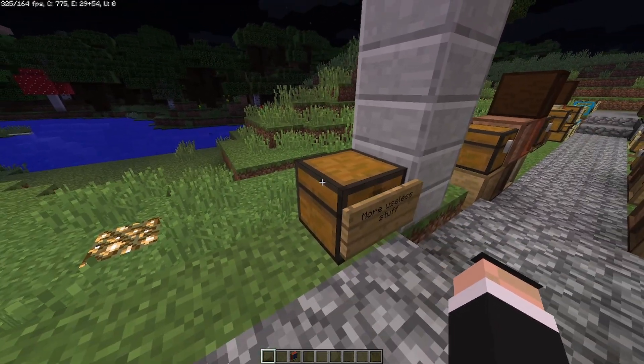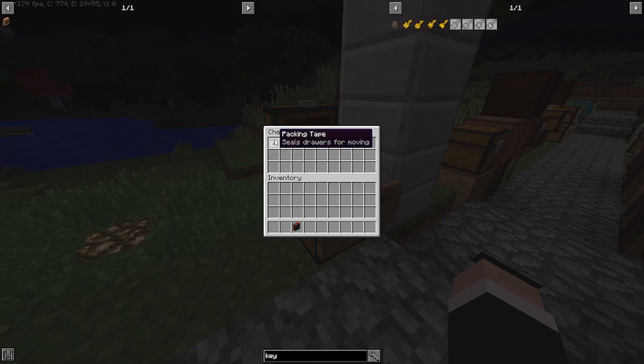The downgrader reduces the base storage to a single stack. You can also pair it with a void upgrade. The packing table used to be more useful in older versions, but in newer versions it's largely obsolete.